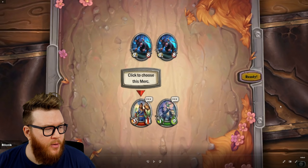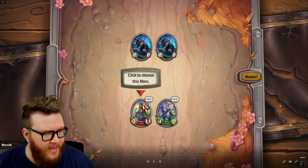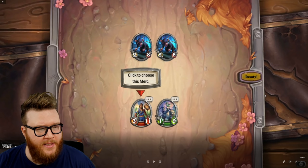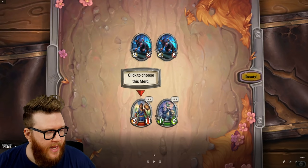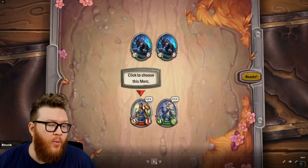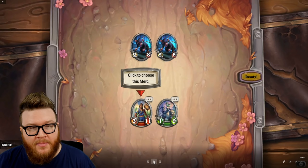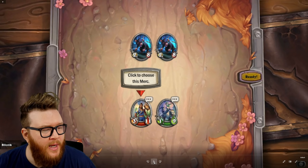What you see behind me right here is the Mercenaries game board — what it's going to look like when you're actually in the combat phase. It's really pretty simple: you're going to have units on your side facing off against enemy units. Generally that's going to be three versus three — this is a tutorial version, so there's just two versus two right now. The big difference from normal Hearthstone is there's no deck, there's no cards. You're going to have minions on the board that each have their own distinct abilities, and you'll stick with these minions throughout the course of a run.